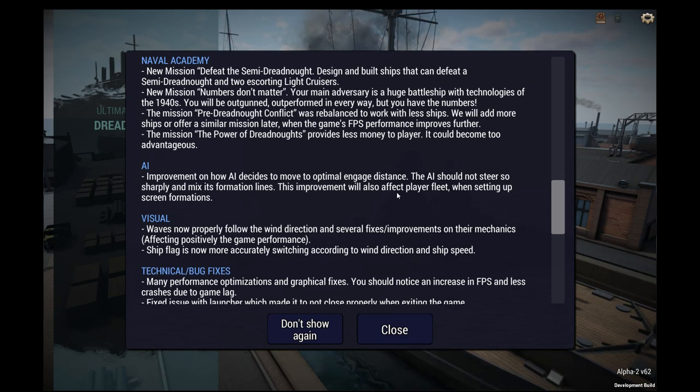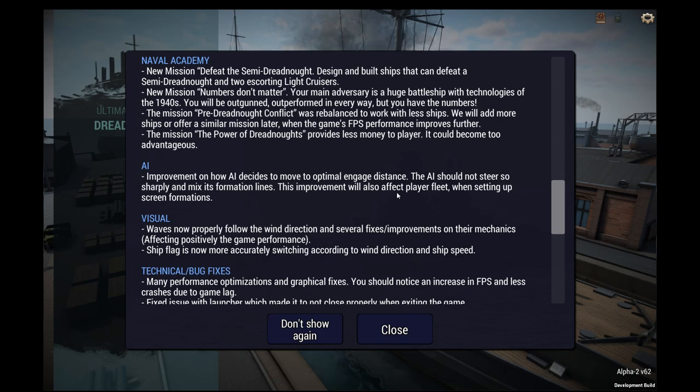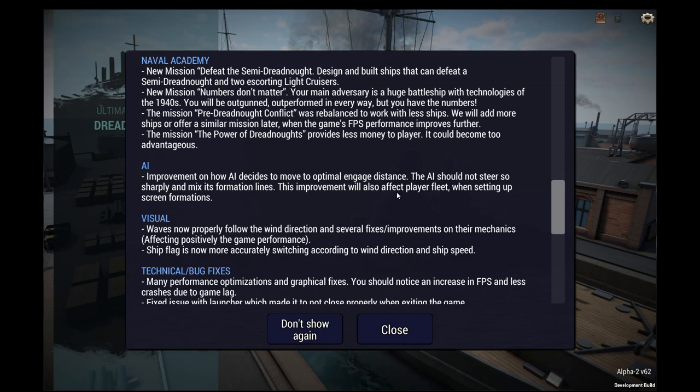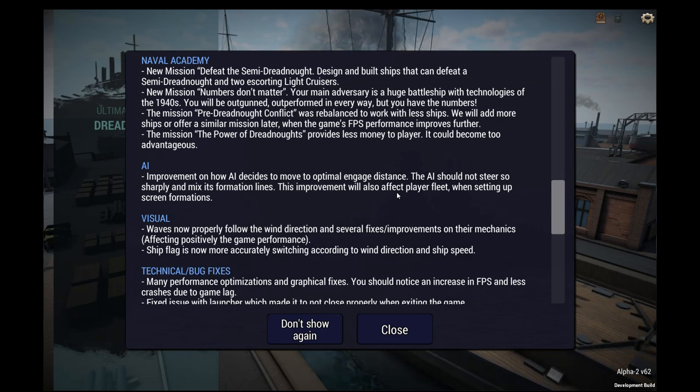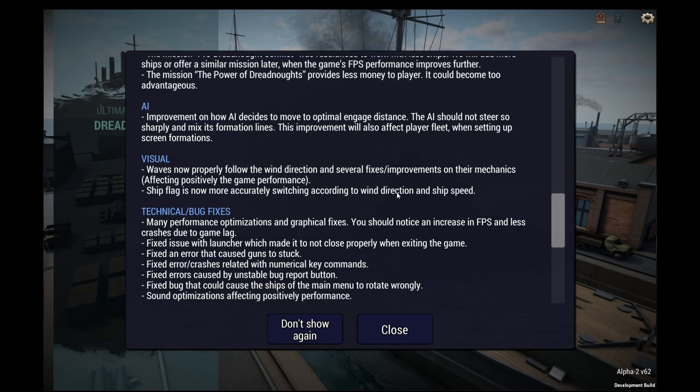New mission: numbers don't matter — your main adversary is a huge battleship with technologies of the 1940s. You will be outgunned, outperformed in every way, but you have the numbers. The mission pre-dreadnought conflict was rebalanced to work with less ships — they'll add more ships or offer a similar mission later when the game's FPS performance improves further, which I mentioned in the last episode. The mission power of dreadnoughts provides less money to the player as it could become too advantageous.